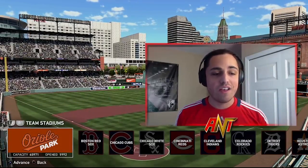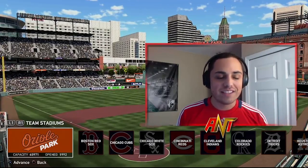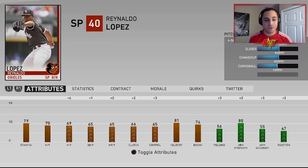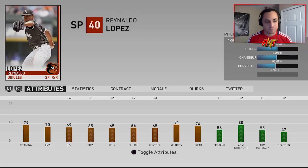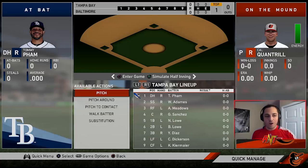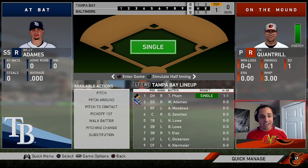I want to see what you guys can do. Do we go to the youngster Quantrill? Do we go to Lopez? Do we go to Verlander? Let's give it to the young guy — let's give it to Quantrill. The Rays have Tommy Pham, Meadows, Gary Sanchez, Nate Lowe, Brandon Lowe, Yandy Diaz, Corey Dickerson, and Kiermaier. This is gonna be a good game.